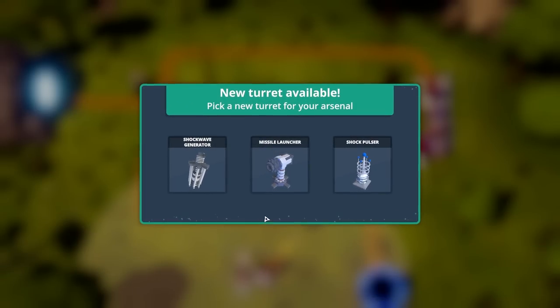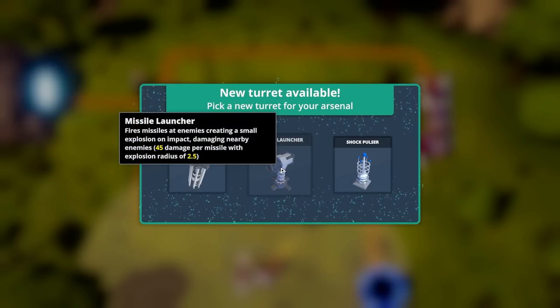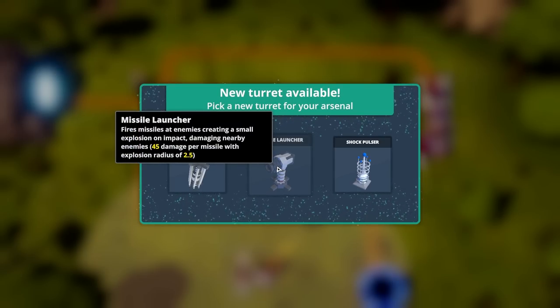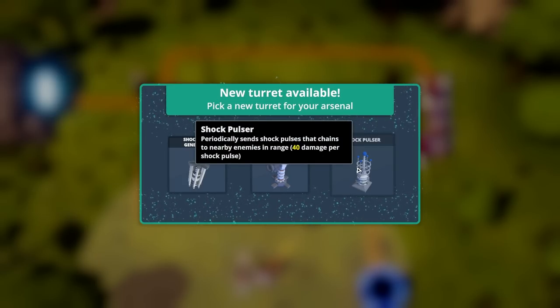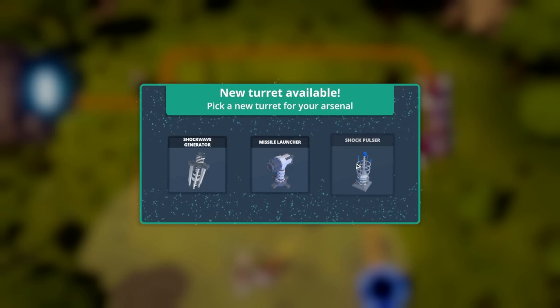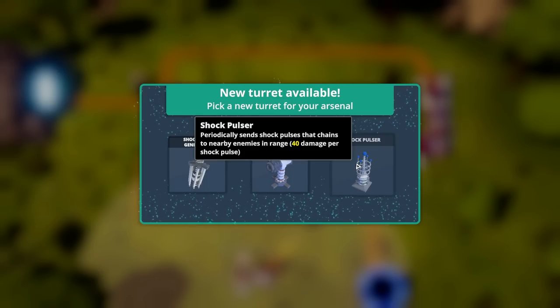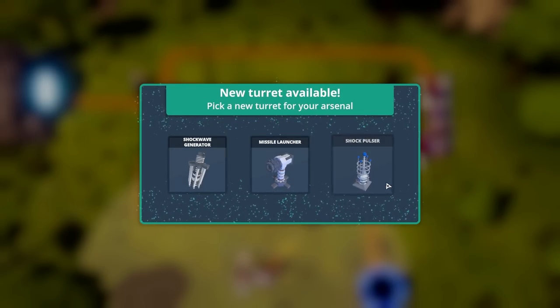We've leveled up — let's get another sniper. We get a new turret available: shockwave generator. Generates a shockwave blast damaging all enemies caught in it. Missiles create a small explosion on impact — 45 damage per missile. Or shock pulser — chains to nearby enemies in range. Do we want lightning or do we want a shockwave? I like lightning.